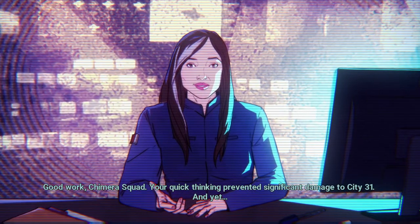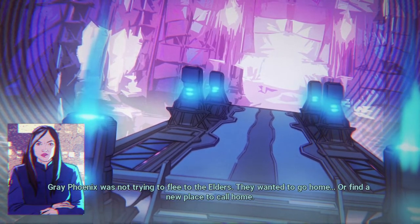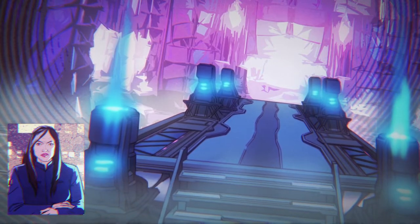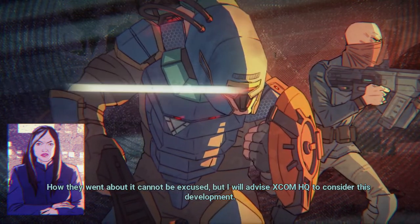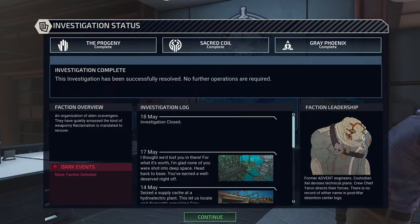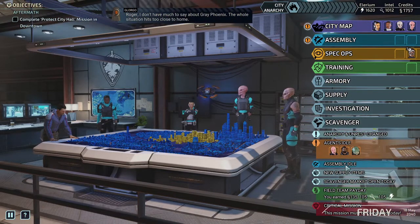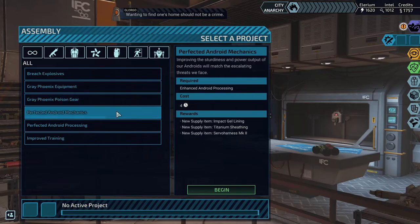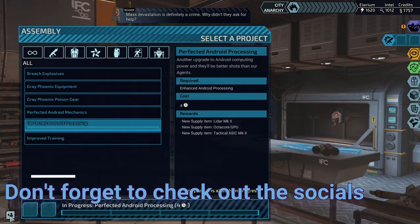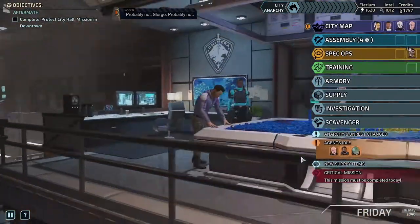I thought Zelle just died? Good work, Chimera Squad — your quick thinking prevented significant damage to city 31. And yet Gray Phoenix was not trying to flee to the elders — they wanted to go home or find a new place to call home. How they went about it cannot be excused, but I will advise XCOM HQ to consider this development. So then who did it? Rotter — I don't have much to say about Gray Phoenix. The whole situation hits too close to home. They could have caused so much destruction in the middle of our city. Wanting to find one's home should not be a crime, but mass devastation is definitely a crime. Why didn't they ask for help? Would anyone hand a starship over to aliens who said they just wanted to leave? Probably not.